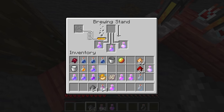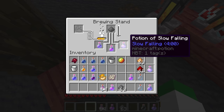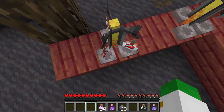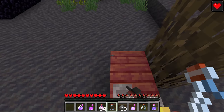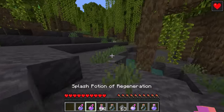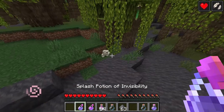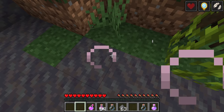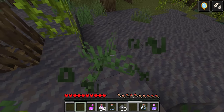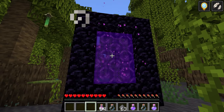The other two modifiers, gunpowder and dragon's breath, change how you actually use the potion. You can even have mixed potion types in the brewing stand and modify them all with gunpowder at once. Gunpowder turns a potion from something you hold and drink into a splash potion — something more instant that can also be applied to other mobs. Splash potions have a slightly different look and can be thrown to hit other mobs or yourself. They can also be thrown out of dispensers or into portals.